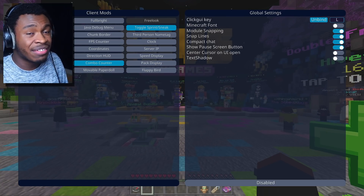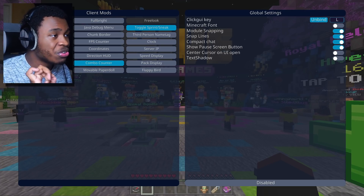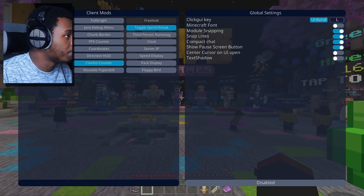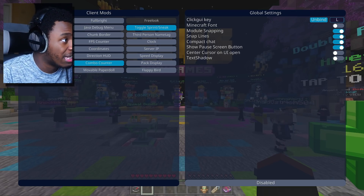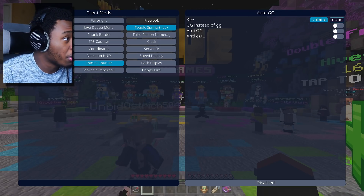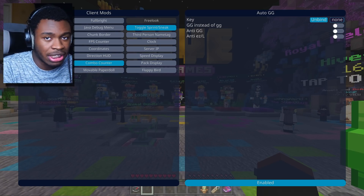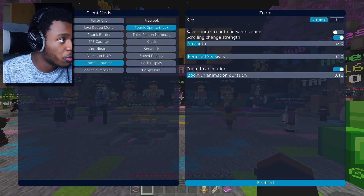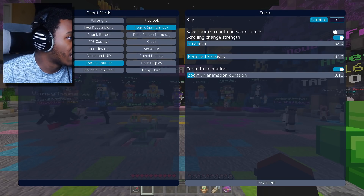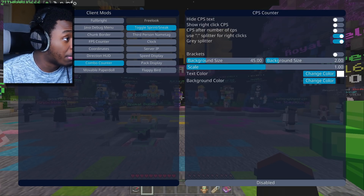If there are any new features that I feel are not allowed on the Hive, do not use them on the Hive — if you get banned, that's your fault. We've got Zoom — not bad, definitely love Zoom, sometimes it can be buggy. Auto GG — we need to have that enabled. To enable something in the client, you have to right-click on it, not left-click. Right-click on Zoom to enable it, right-click again to disable. Block Outline and Overlay — I don't really need that but it's pretty good. CPS Counter — I will take that.